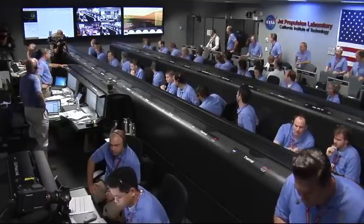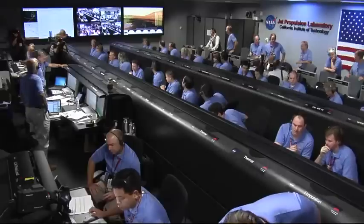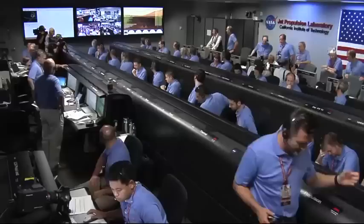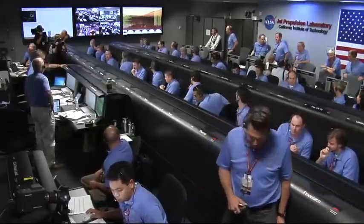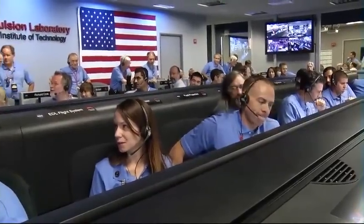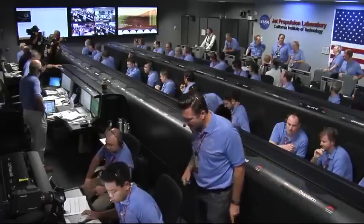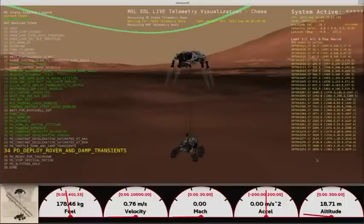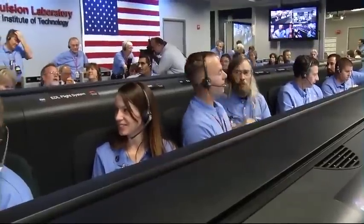500 meters in altitude. Standing by for sky crane. Constant velocity accordion nominal. Altitude error 5.9 meters. We found a nice flat place. We are coming in ready for sky crane. Down to 10 meters per second. 40 meters altitude. Sky crane has started. Descending at about 0.75 meters per second as expected. Expecting bridle cut shortly.